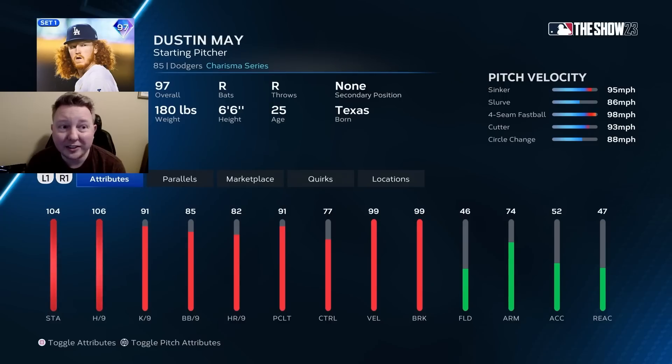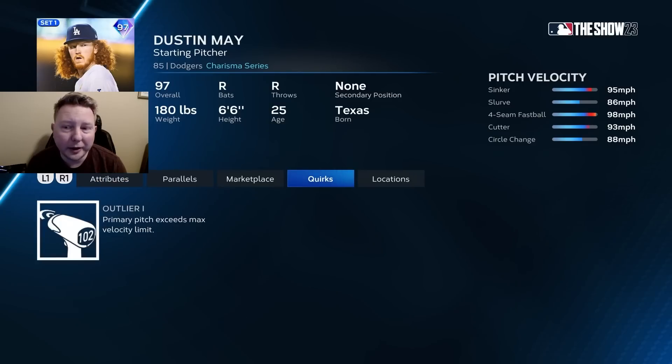Next is Dustin May, who is easily the best pitcher out of all the Team Affinity cards. His stuff is really nasty. I am rating him A-tier and not S-tier, however, for a couple of reasons. One is the control — 85 walks per 9 seems okay, but because this card throws so hard his parts end up being really large. And then also 91 pitching clutch is going to bring your hits per 9 down with runners in scoring position, making you pretty vulnerable there. Really solid pitch mix though — outlier on the sinker, really nasty stuff. An A-tier starting pitcher.